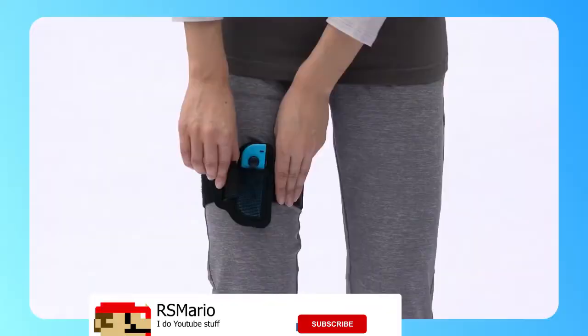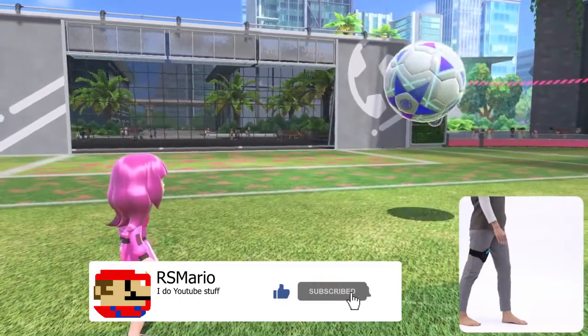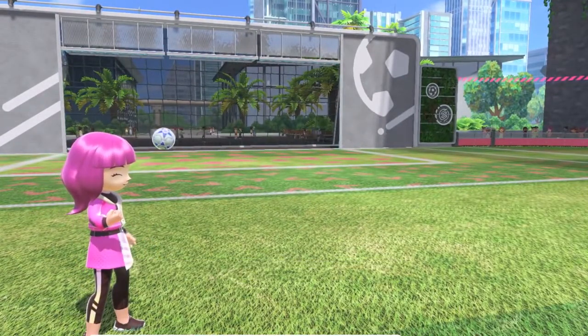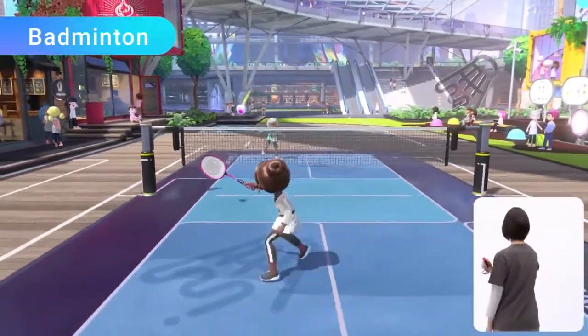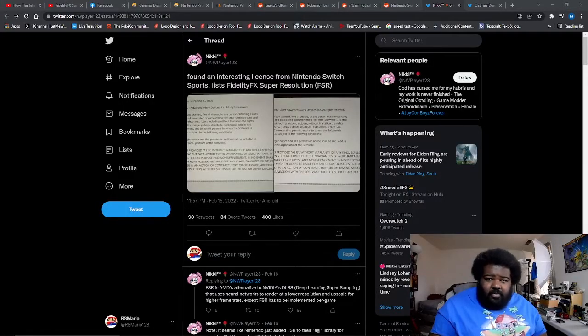Why is this important? Simple — if they're using FSR in Nintendo Switch Sports, which is a cartoony sports game that doesn't really need uber graphics, then they're probably going to be using it in a lot of other future Switch games, like Generation 9 and specifically Breath of the Wild 2.